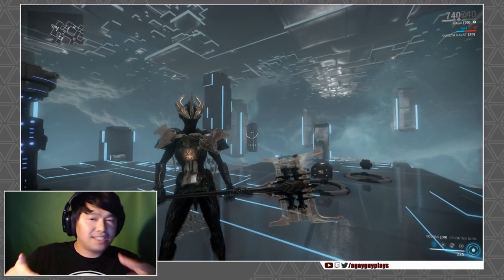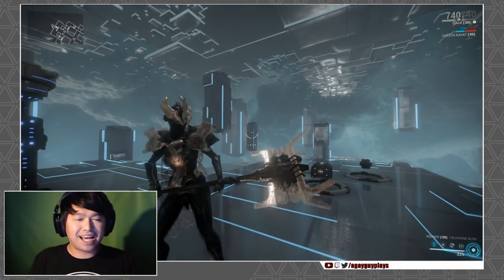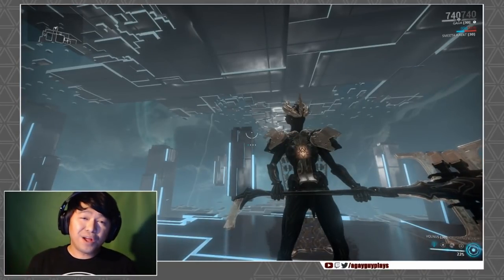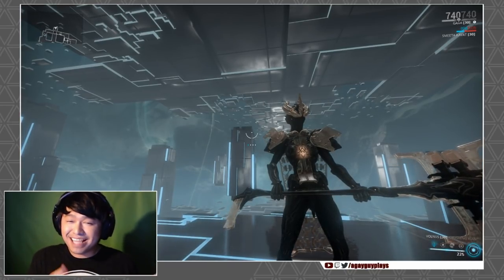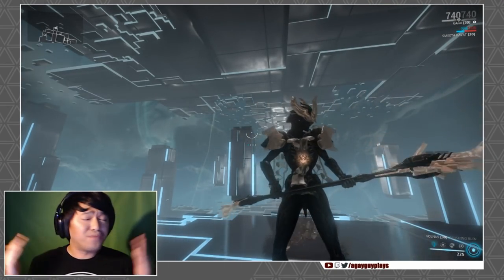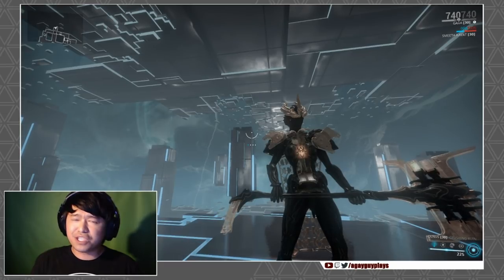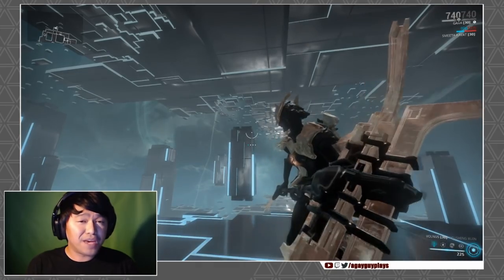Think of it like a sushi burrito — same thought process, similar ingredients, but not quite exactly the same. All in all, the Volness isn't the best within its category and not even the best slash-based status hammer out there. But it is a nice breath of fresh air in the hammer roster: it's super fast, absolutely gorgeous, pairs extremely well with Gara's passive, and has a fairly high Riven disposition if you want to play around in that arena.